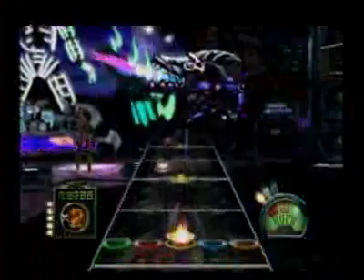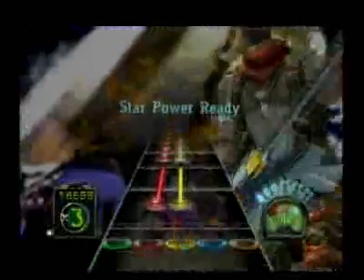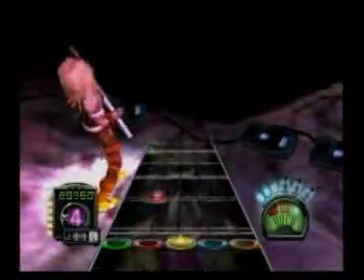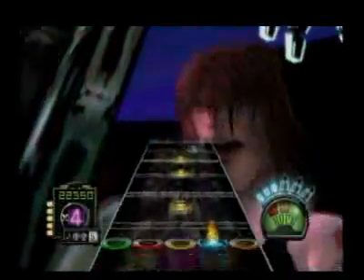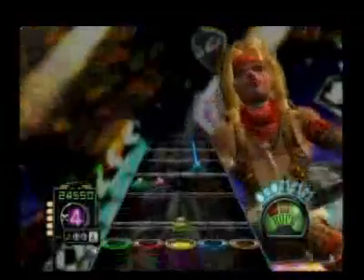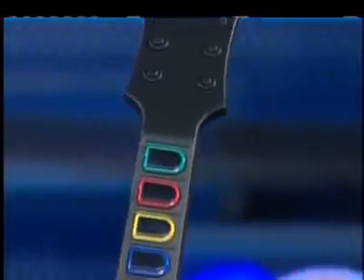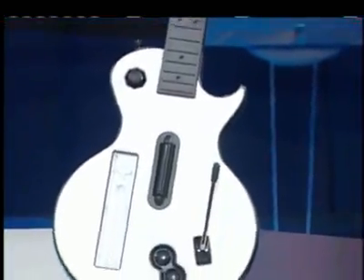I had the chance to wail away on the PS3, 360, and Wii versions, and after only playing a few songs, I was back on the stairway to heaven. Any fan of the series is immediately going to be right at home with this installment, but for the uninitiated, the gameplay has you strumming away to various songs using a wireless guitar. The guitar has five colored fret buttons, a strum bar, and a whammy bar, and the challenge is to press the right combination of fret buttons while strumming to the beat.